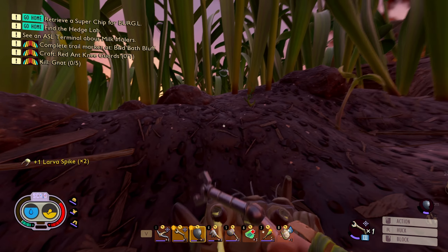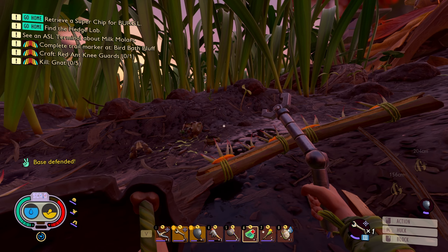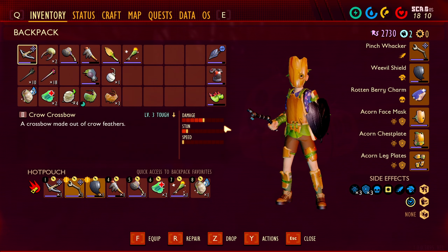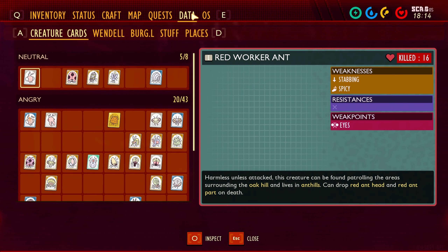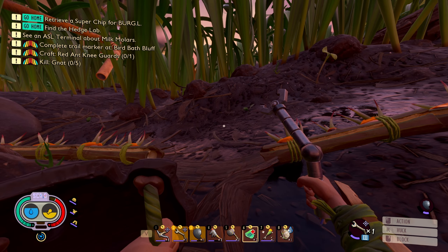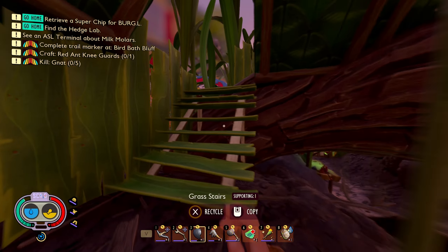There we go. I am still taking quite a bit of damage. Oh wait, that was it? It was only two I guess. Do I get anything from that - like a mint mallet or something? No, nothing. Okay, that is the wolf spider. Anyway, welcome back everyone to another episode of Grounded!